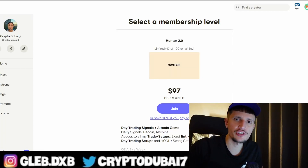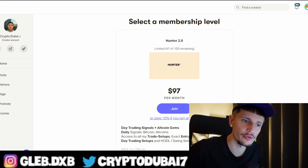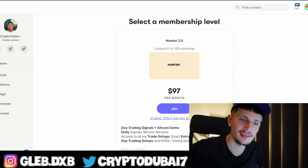Yo, what's up guys. Make sure to check out my Patreon community — link is down below in the description to get all of my trade setups with my exact entry and exit points. Also make sure to check out my Bybit affiliate link to get up to $4,100 in bonuses if you're depositing more than $500. With that being said, let's start with the video.